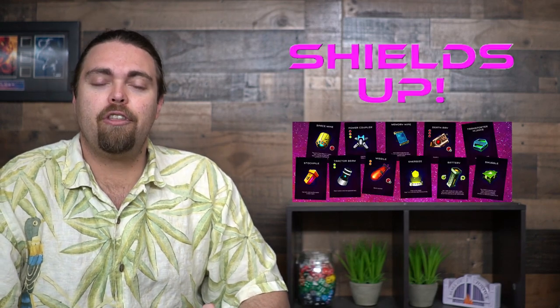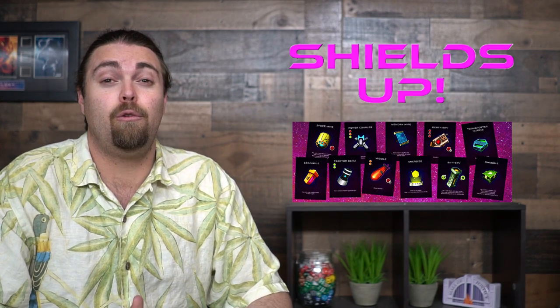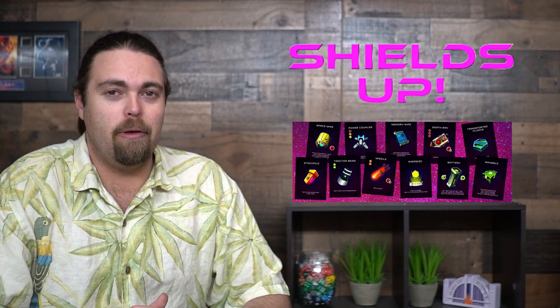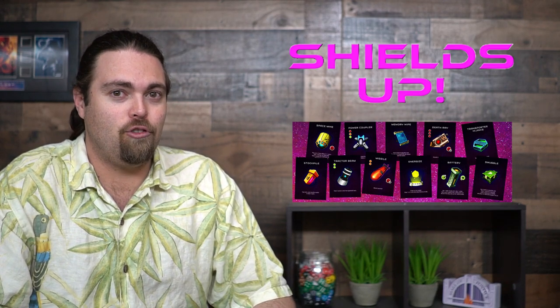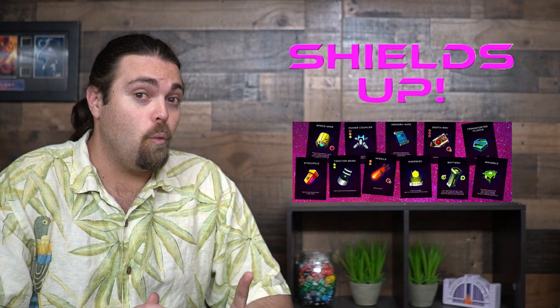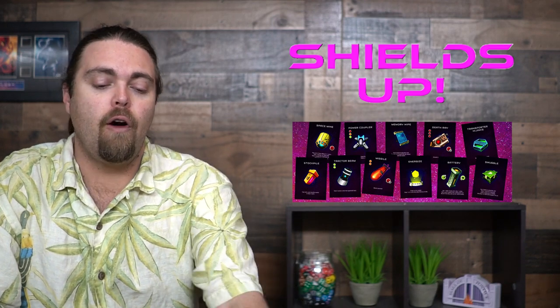Smuggle uses two actions to play and lets you steal an opponent's shield card that's in play, or take a card from their hand — very useful. Most of the time you'll be damaging opponents with space mines or missiles, but to end the game there's the death ray. There are four pieces of the death ray available — the wild and three basic pieces. If one death ray piece is used as a shield you can still get enough, but if two are tied up you'll need to rely on missiles and space mines.